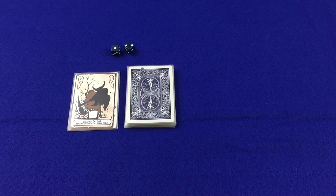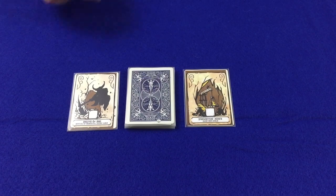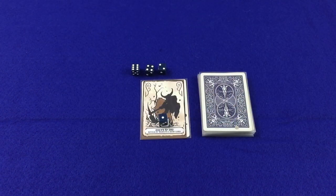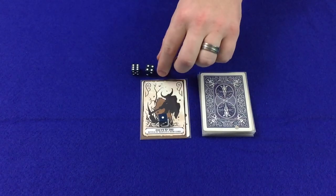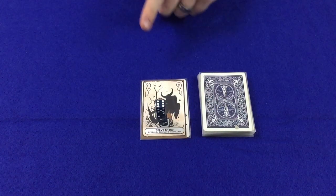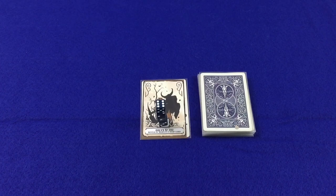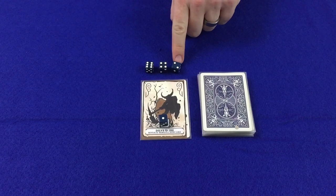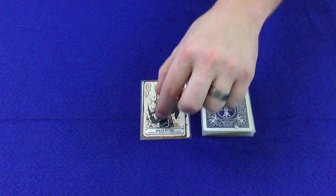To assign dwarves to face-up cards, the player must follow a few simple rules. The player may stack multiple dwarves on the same card or on different cards. When stacking dwarves on top of each other, the player must stack a dwarf on top of another dwarf of equal or lesser value. There may be no more than a single stack of dwarves per card, however there is no maximum height for the stack. It's important to note that if possible, all dwarves must be placed even if the player does not necessarily want to.